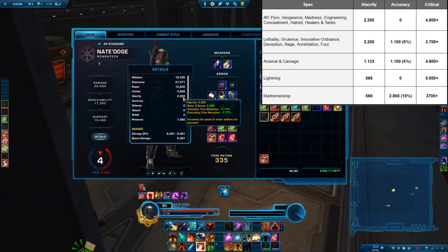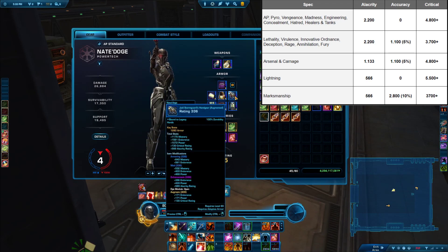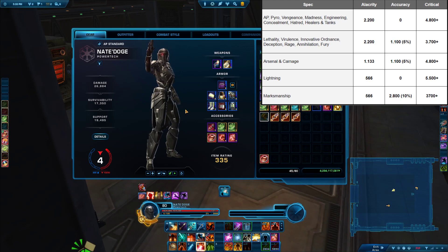Now, three specs in the game get an alacrity buff in their combat style tree. These three specs are Arsenal and Carnage, which each get a 3% buff, meaning they only need 1100 alacrity to get to the 7.15%. Another way of thinking about this is Arsenal and Carnage basically need two enhancements to get to the breakpoint. And then there's Lightning, which gets a 5% buff when they are casting in their combat, meaning that Lightning only needs one enhancement to get to the 1.4 GCD breakpoint. So that's very nice and something to keep in mind if you play one of these specs.